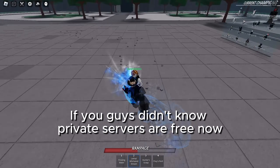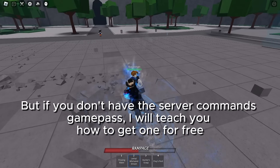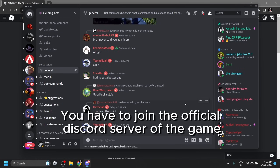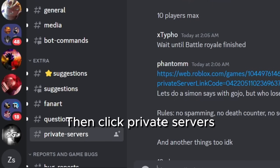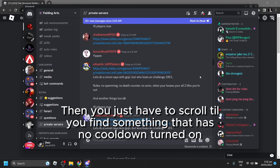If you guys didn't know, private servers are free now. But if you don't have the server commands game pass, I'll teach you how to get one for free. You have to join the official Discord server of the game, then click private servers, and scroll until you find one that has no cooldown turned on.